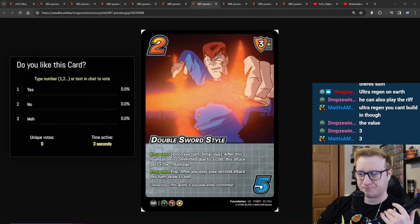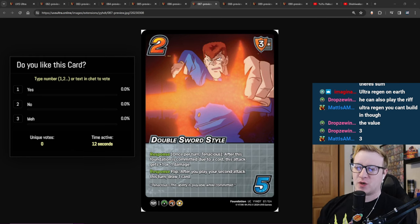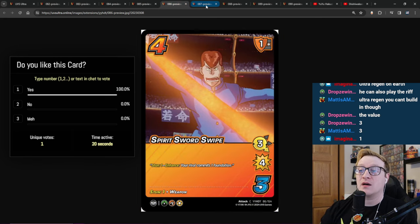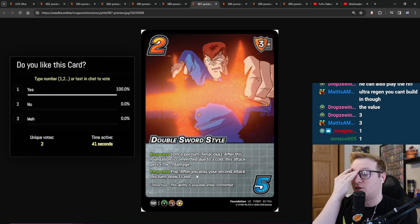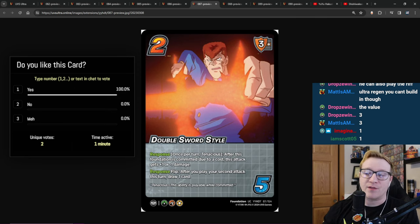We have the uncommon: Double Sword Style. It's a 2-5 with a 3 mid block. Response, once per turn, tenacious — after this foundation is committed due to a cost, your attack is plus 1 or minus 1 damage. That's where this ability really comes in, and having a bunch of these cards is really, really good. And then Response Flip: after you play your second attack this turn, draw one card. I think it's just a four-of in every Kuwabara deck. After it's committed — another minus 1 damage — I can just do this over and over again. This card's good.